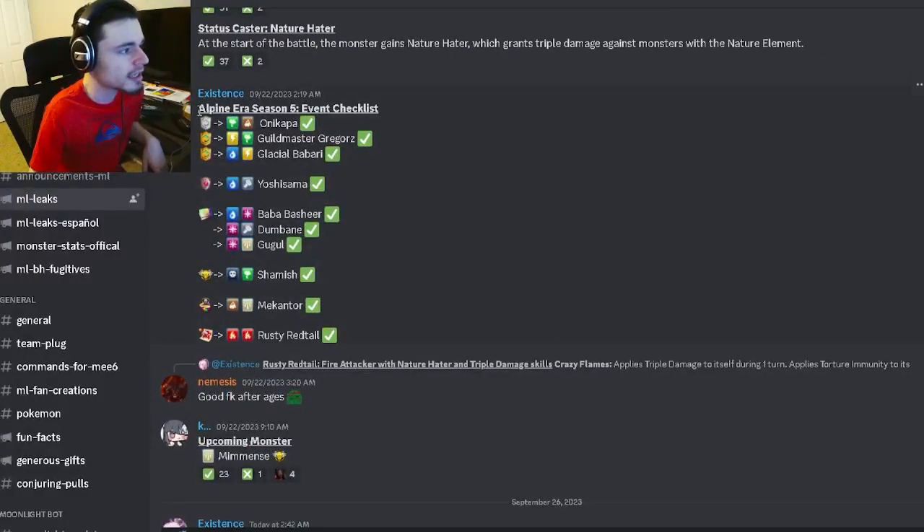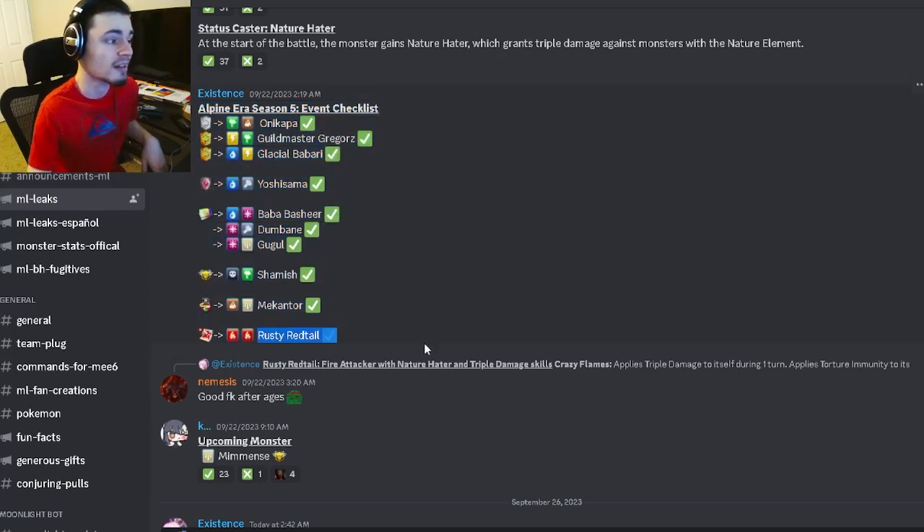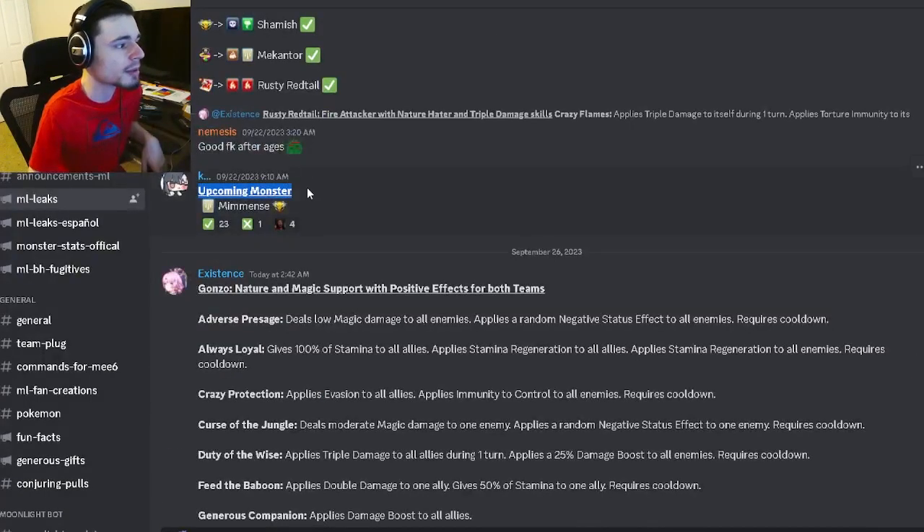We also have the completed Alpine Era Season 5 checklist if you want to know where any monsters are going to be — Rusty Red Tail is the last one. Then we have an upcoming monster named Mimens, which is an interesting name. Apparently this monster is going to be a Teamers monster and he's going to be light, so we'll probably get his moveset very soon.